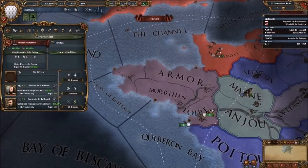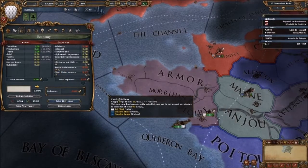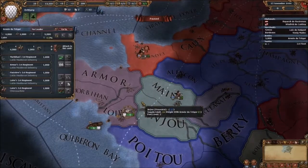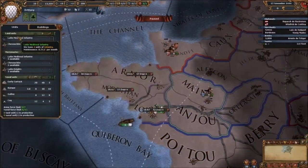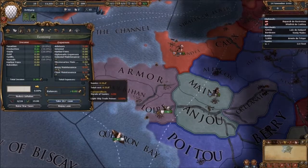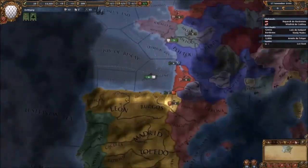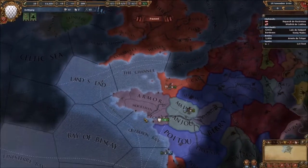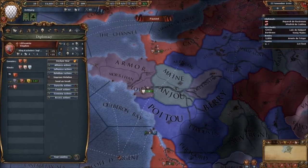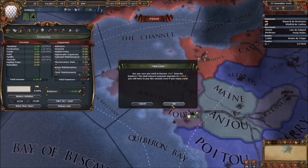We have no gold. I'm going to put army taxes down, but we're going to need a gold return. They're invading already — we need to get 10, 11, or 12 units. We don't have enough gold either and we're losing gold. I might get some loans, but loans increase inflation which increases costs. We're going to have to do it though.